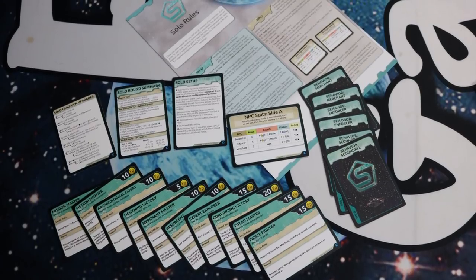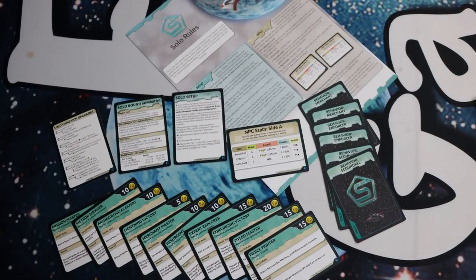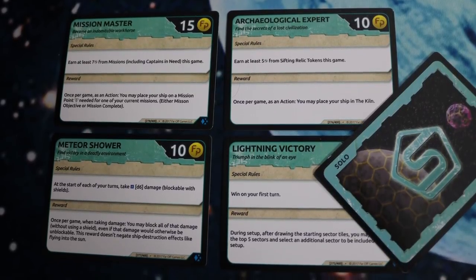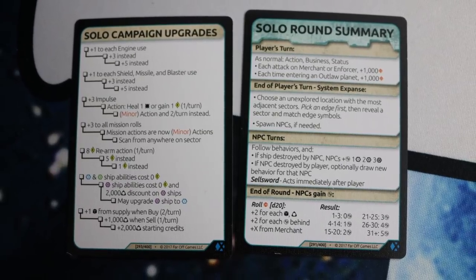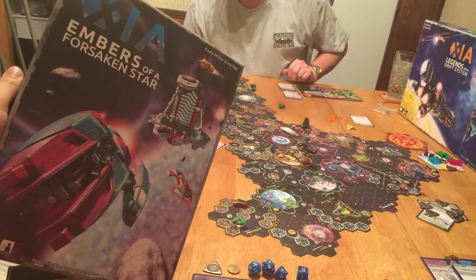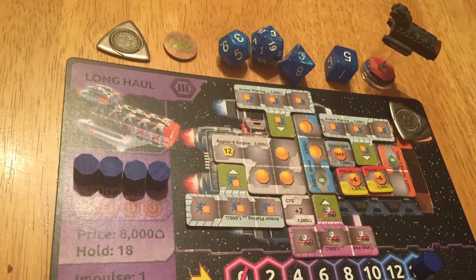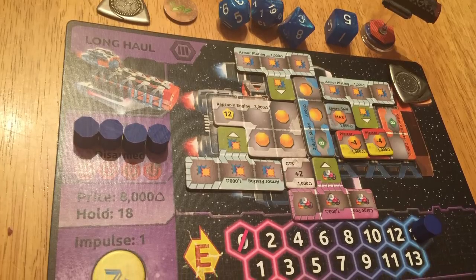There's also a solo mode added to Embers of a Forsaken Star that lets you play one-off solo missions or a campaign where you play through different missions trying to min-max your ship to complete them. There's also a tech tree of different upgrades you earn as you go through the campaign. Embers of a Forsaken Star allows you to do all sorts of cool sandbox things and build your ship the way you want as you fly around the verse trying to become the most famous space pilot.